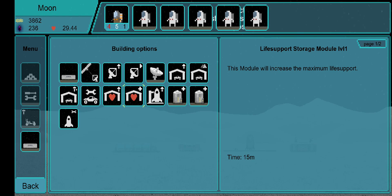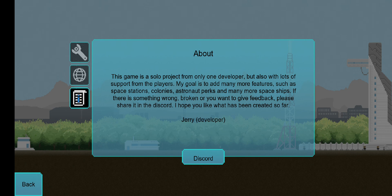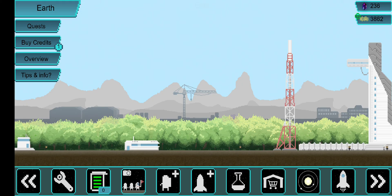The developer says in the settings that he is planning to add many more features, such as space station colonies, astronaut perks, and many more spaceships — meaning this game will be updated in the future. Whenever the next huge update comes, I'll be making a new video explaining how it works, so I have to grind until then. I hope you had fun and my video helped. If you liked it, please like and subscribe and write in the comments which game I should do next, or whether I should do more of Tiny Space Program.